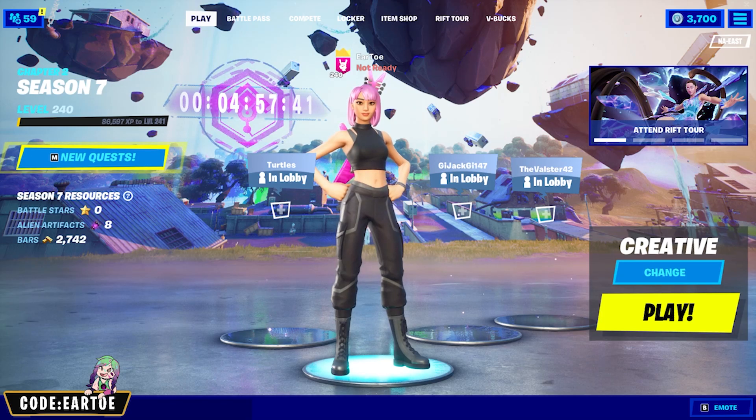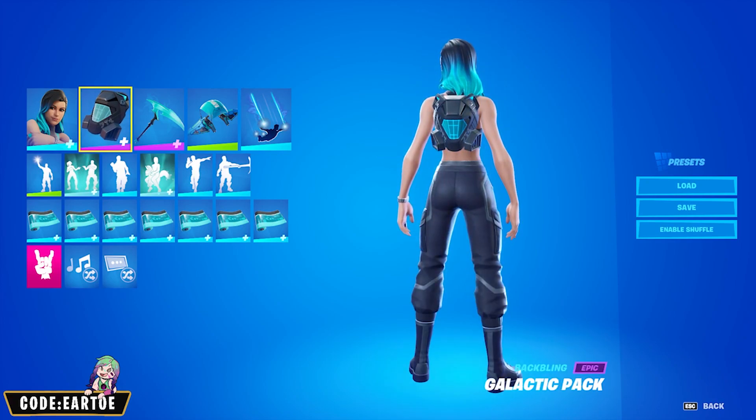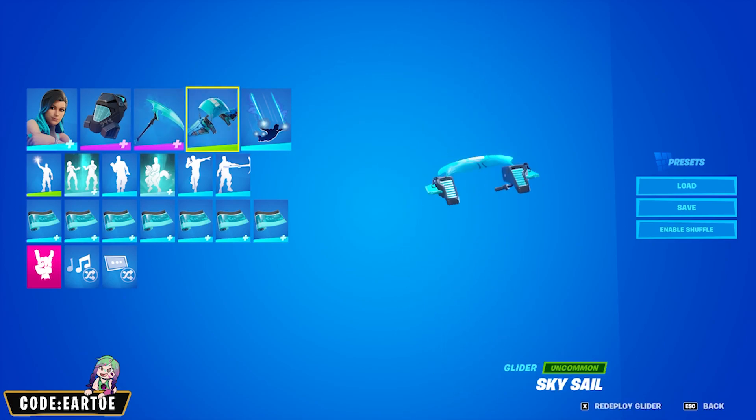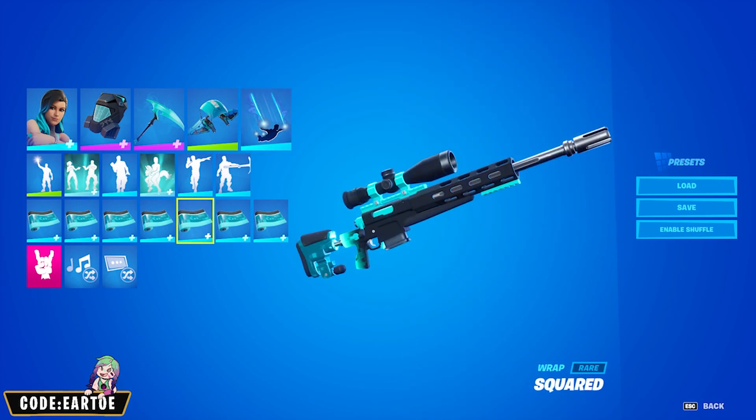Starting off we have Melody Maverick, and for every single combo I'll explain once we go in game. For her: backbling Galactic Pack, pickaxe Skullsicle, glider Sky Sail, contrail Plasma Trail, and wrap Square.